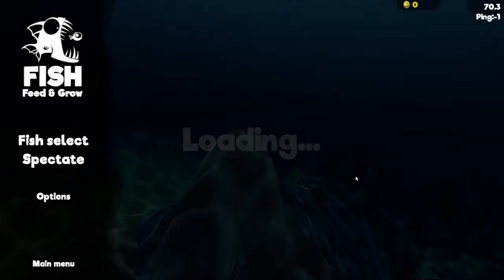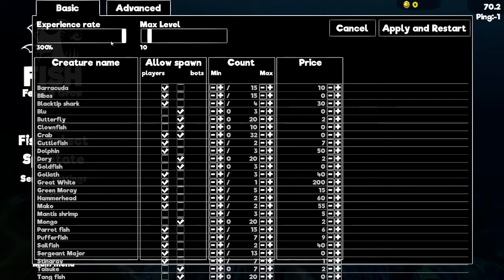It'll load up, then load your world, and you'll see the server settings here. You can change the price of any fish. You can change the max level — if you're not on a server the highest you can set is 99, or you can set it to infinite. So let me just put that on 50.